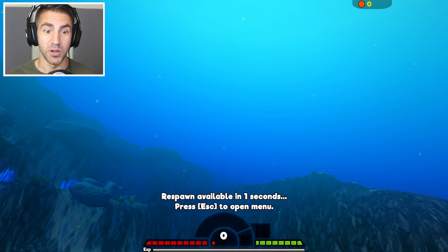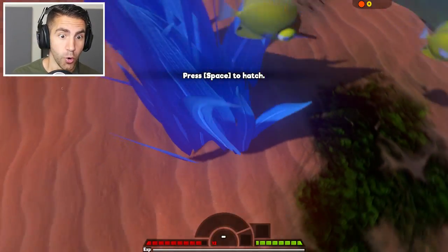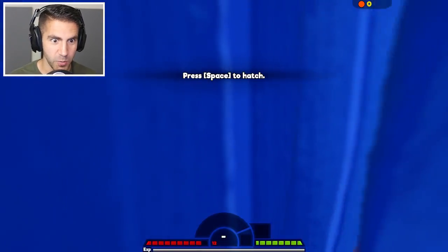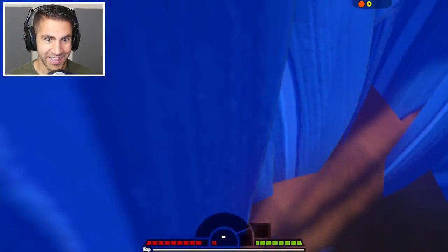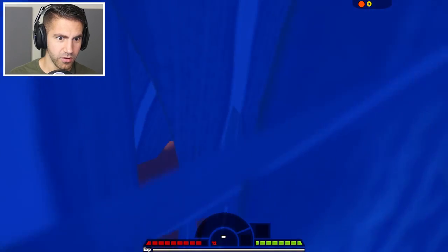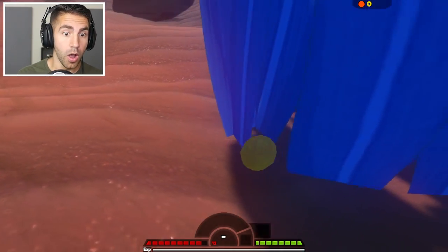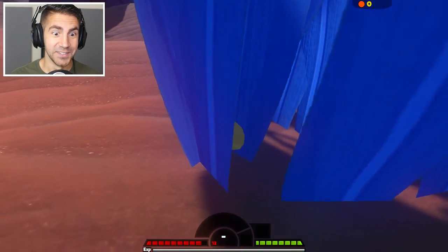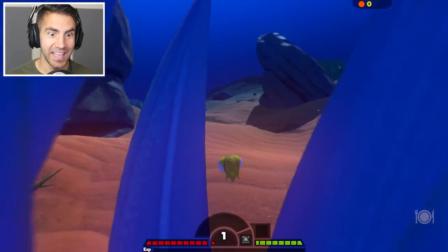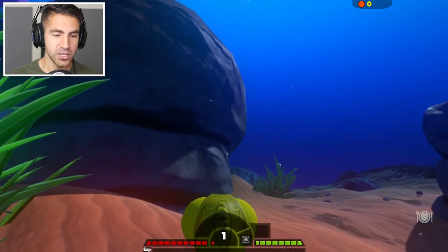Dude, our first time doing survival. We start off as an egg and we hatch. Press space to hatch. I'm an egg - you can barely see me because I'm in the bushes. I think you can kind of see it. Oh, I jumped! There I am - a beautiful little egg. I'm pressing space to hatch. We're hatching. This is really fun. I just hatched. I am the cutest fish of all time. My eyes are the size of my body.